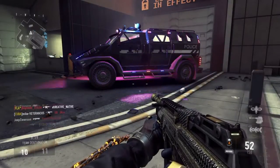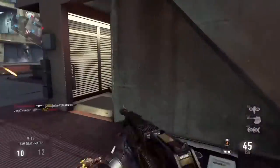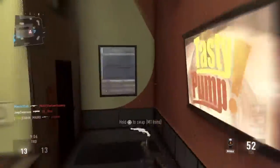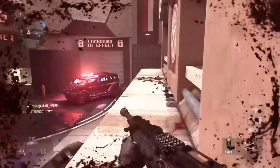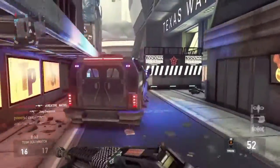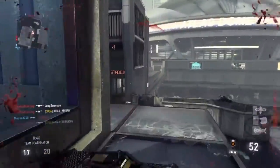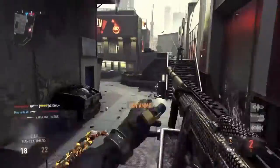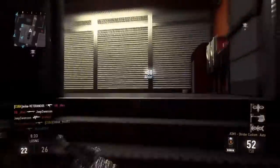Now it is time for the number one spot, and it is the ASM1. The ASM1 is an amazing gun — I love it so much. It is great in Exo Zombies and great in all-around multiplayer. You can use it for close range or far away, it doesn't really matter. It is definitely a fan favorite and my personal favorite. It's not slow shooting and not 100% super fast, but the ASM1 definitely comes in at number one.